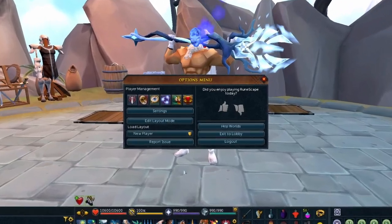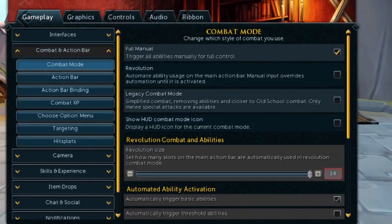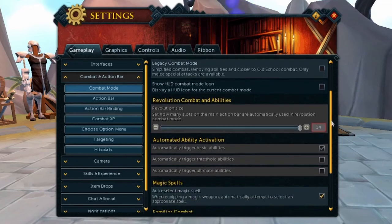Let's head over to the settings to configure everything properly. I'll make it nice and slow so you guys can follow along. I just hit escape on my keyboard and we're using the settings button. We are now on the gameplay tab, combat and action bar, on the first option which is combat mode. You can see right now I am using full manual, but I actually started hybriding using revolution, where the game would use my basics for me and I would take control of my thresholds and ultimates. I thought this was a great way to get introduced to the strategy because I could focus more on making sure my switches were right. So I would suggest trying that out even if you're used to full manual, just so you don't have so many new things thrown at you at the same time.